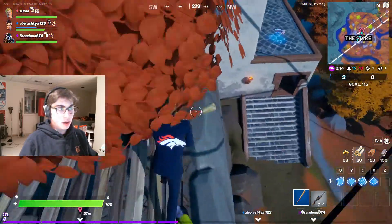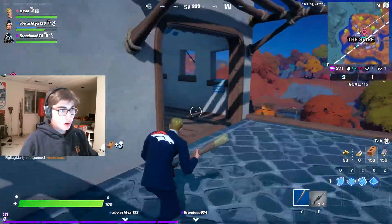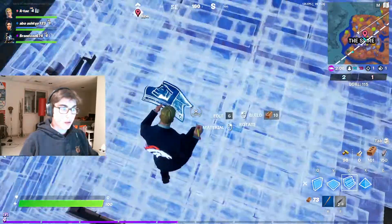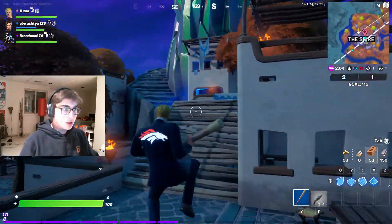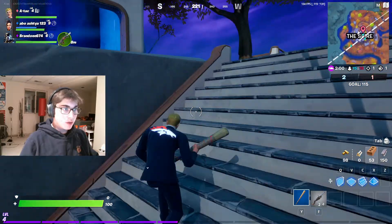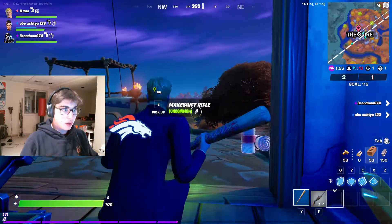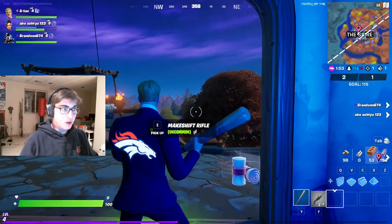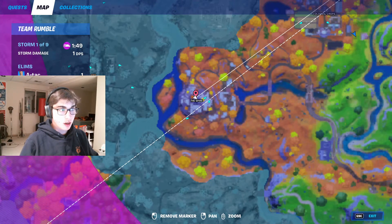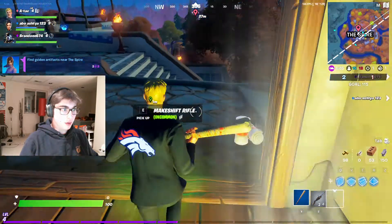The second one is north, so it's a little higher up — right up here. There should be a chest in here. This one is directly north, so if you turn around and face north on the north side of the spire. Right here. That's the second one.